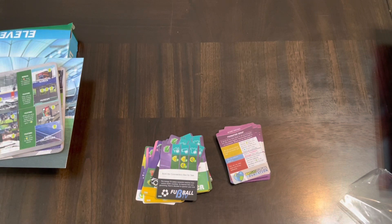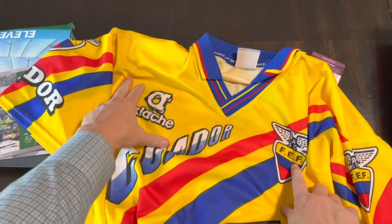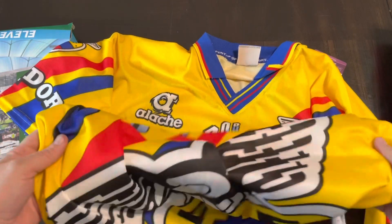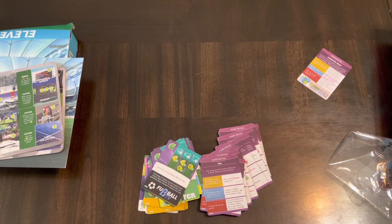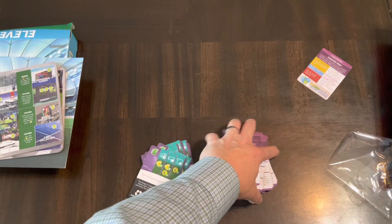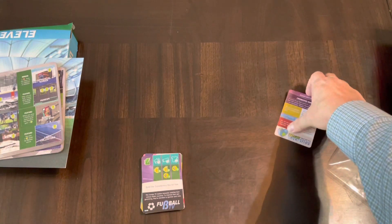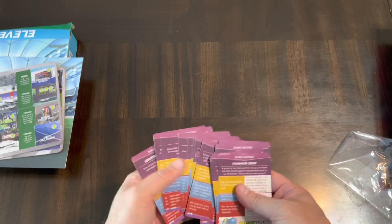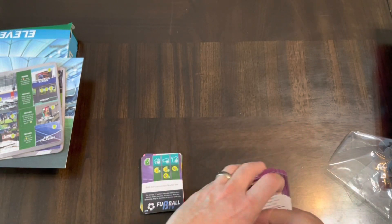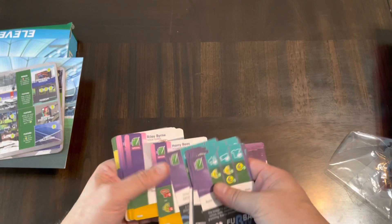Here's a special example: this is my jersey from Quito, Ecuador - these were the sponsors on it. I was in Quito in 2002 when they qualified for the World Cup for the very first time, which was an interesting experience. The whole country shut down - especially Quito, the whole city shut down. Anyway, so there are your sponsors - you put it on your jersey, just like that one.